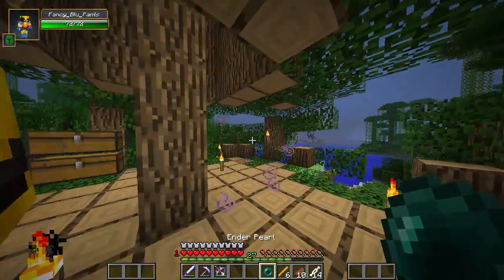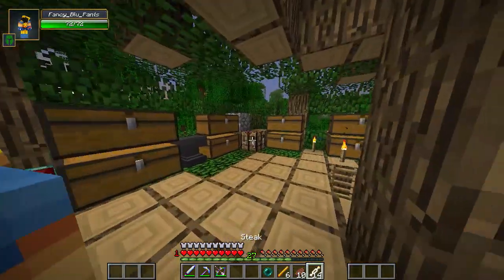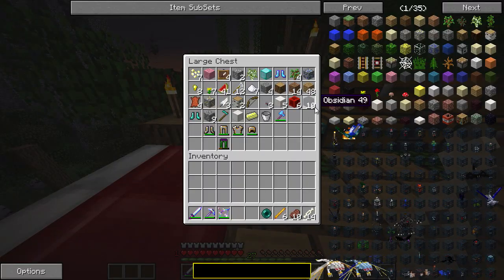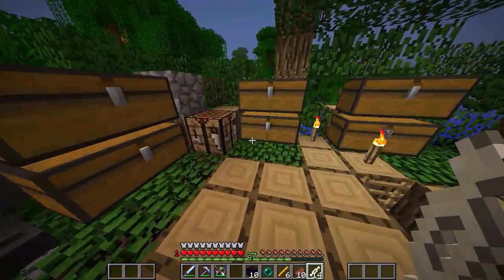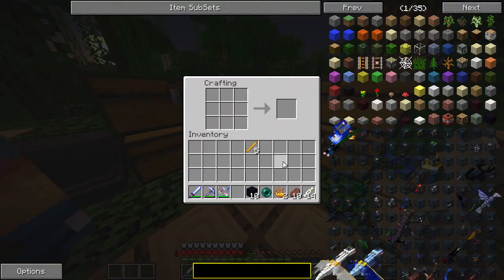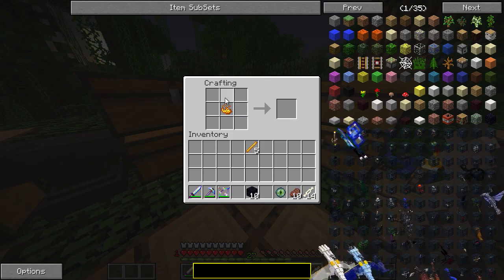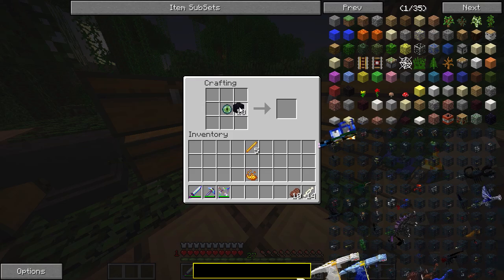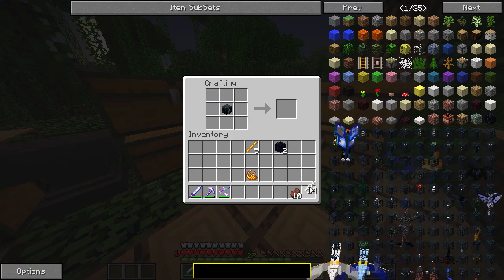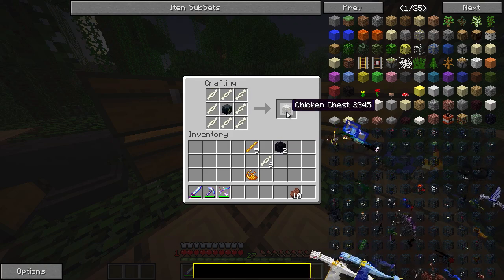We found the ender pearl after a night of searching — there's like no enderman whatsoever. It's crazy. We've got one ender pearl, we've got blaze powder, we've got chicken bones, and we need obsidian. I did have that as well. I'll make blaze powder there, make an ender eye there, make an ender chest, and then we'll make a chicken chest.